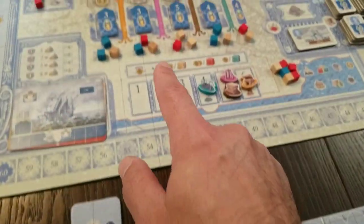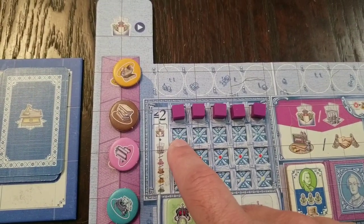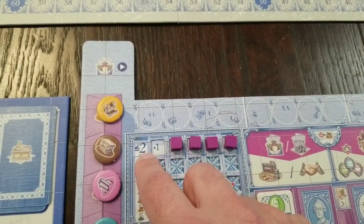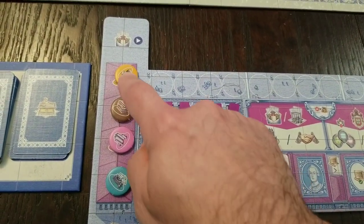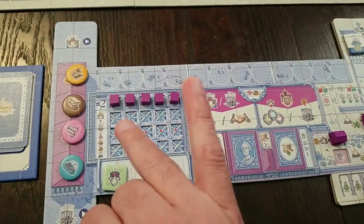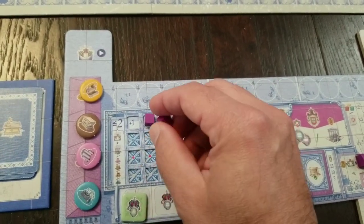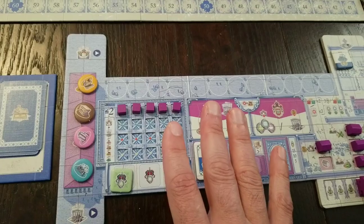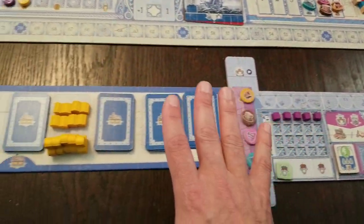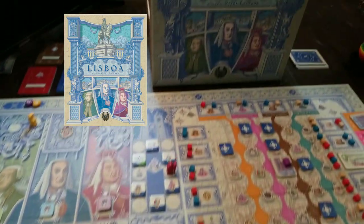Your player board also has this mechanism where you want to collect sets of rubble — fire, tsunami, and earthquake. Once you get a complete rubble set, you take it off and it gives you a plus one, meaning you can hold more resources and more cards in your tableau. You start with one and can work up. You also score points for this. The game is played in two phases, and I'm using an unofficial solo variant.